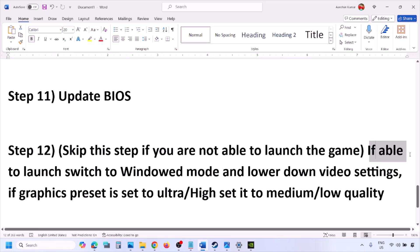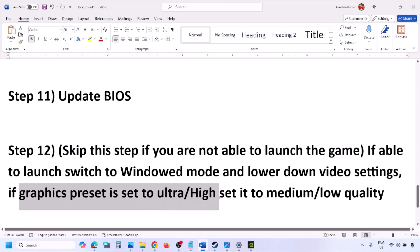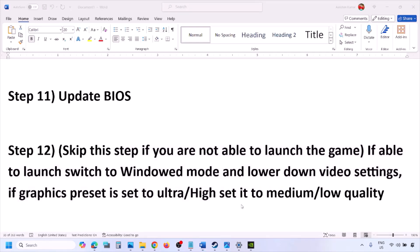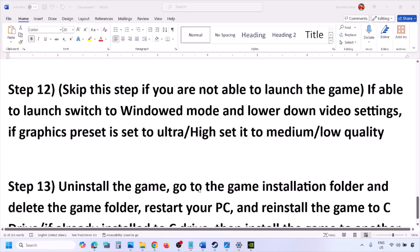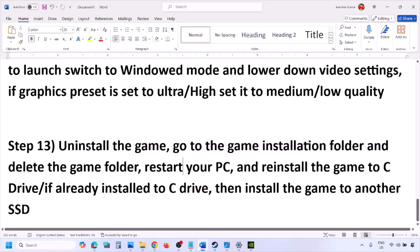If you are able to launch the game, you can skip to this step: switch to windowed mode and lower the video settings. If the graphics preset is set to Ultra or High, set it to Medium or Low. Try turning V-Sync off or on, and make other changes to graphic settings to lower them, then launch the game and check.